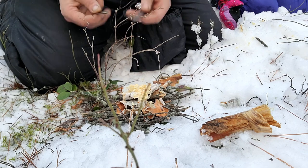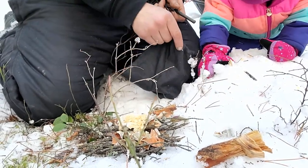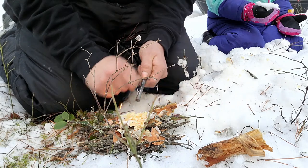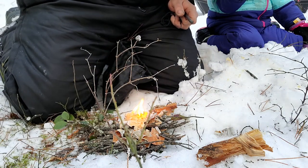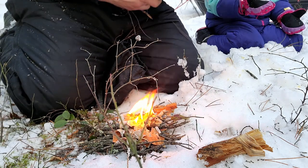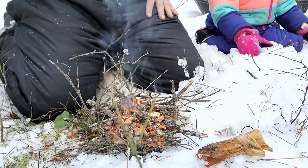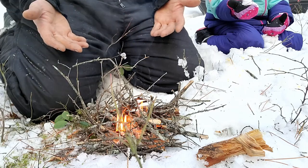We've got a ferrorod right here — all stuff to make fires. The fatwood is very, very easy to take a spark. We're going to give it a nice strike — look at that! All it took is one really good spark and that fatwood is already lit. I'm going to let it take just a little bit here. The birch bark's lit. There we go — we got a fire!